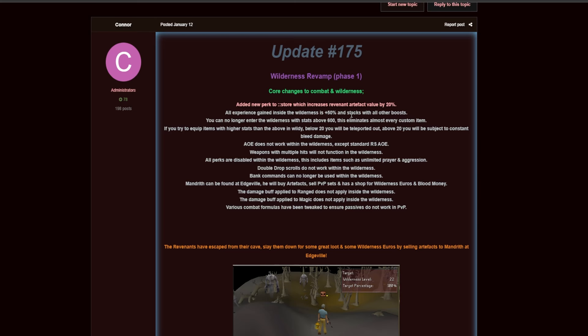You can no longer enter the wilderness with stats above 600, which will eliminate almost every single custom item in the game — meaning you can no longer enter or attack players with custom items. If you try to equip items with higher stats below wilderness level 20, you'll be teleported out; above level 20 you will be subject to constant bleeding damage.